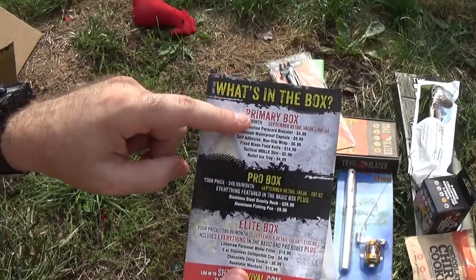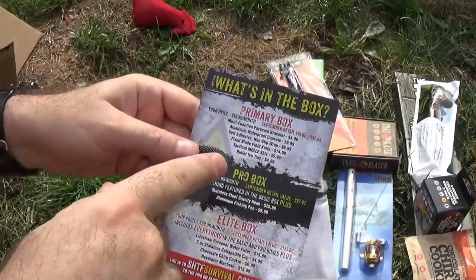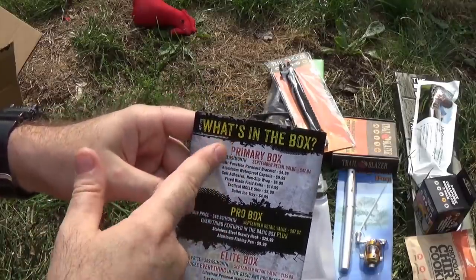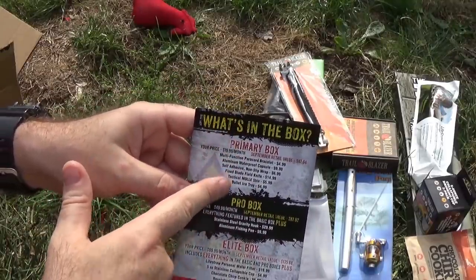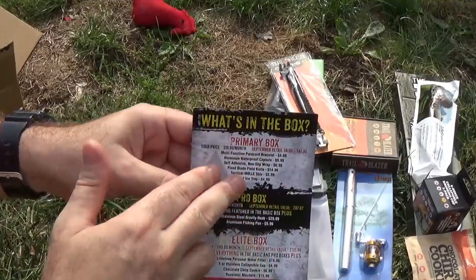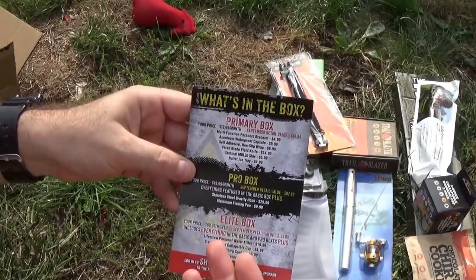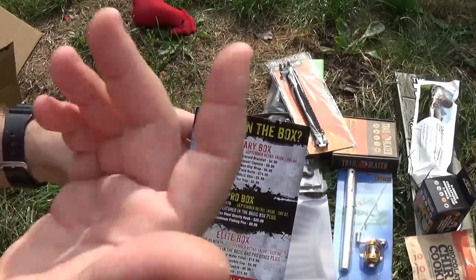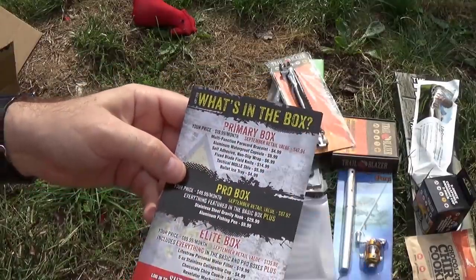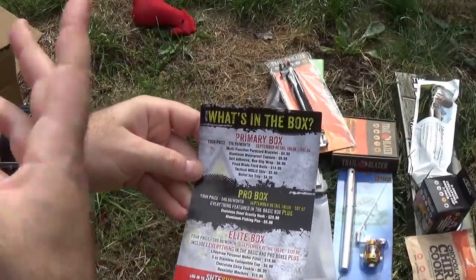Some of you might be confused — this used to be the basic box. The way the box works: you can subscribe to either the primary, the pro, or the elite. If you subscribe to the primary you get this tier; the pro you get this and this; and the elite, we get everything. The values are MSRP — you may find this stuff cheaper. If you look in the Bud K catalog, you'll find it for exactly this much, since that's pretty much where almost all the stuff comes from. When they talk about the value of the box, that is an MSRP value. The price never changes, so that's how much you're going to pay for these boxes month to month.